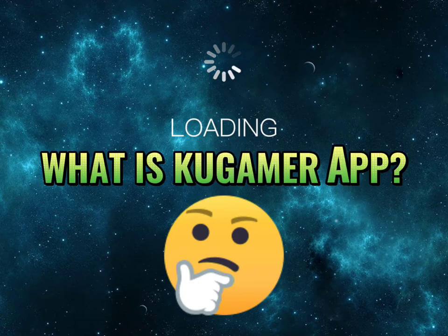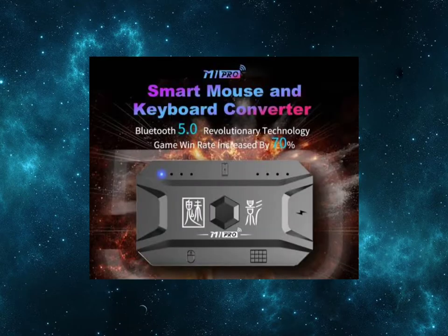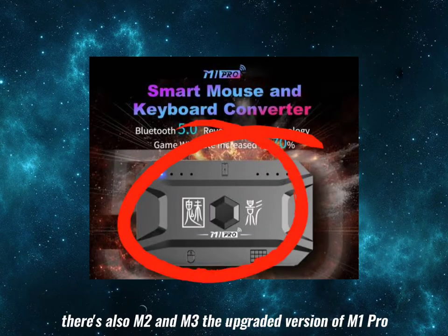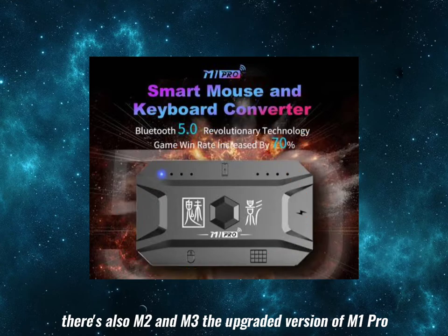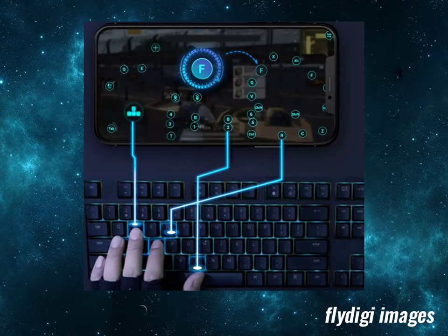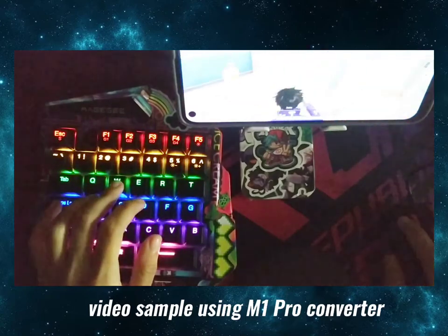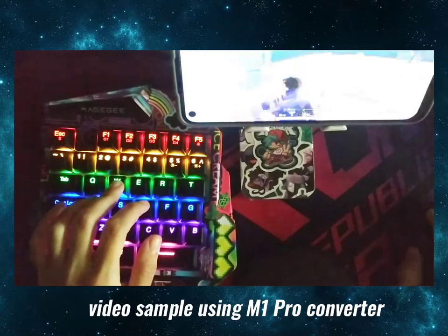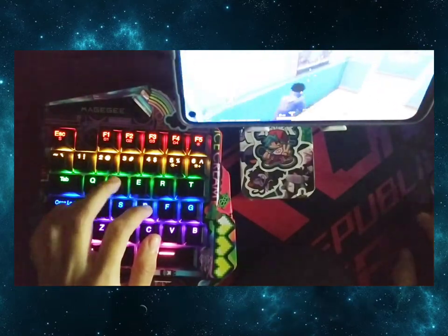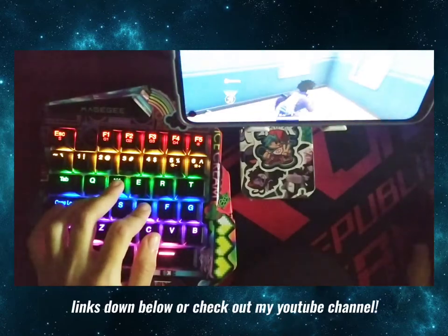For everyone who doesn't have any idea what I'm going to be talking about, I'll introduce the item first. This is called the M1 Pro, a converter that converts keyboard keys to your preferred controls in your game. For example, you can use WASD keys for movements such as walking or running — this converts those keyboard keys to your joystick controls on your mobile. If you're interested, you can watch more videos on my channel; check out the description below.